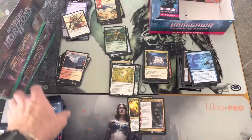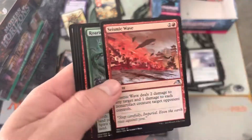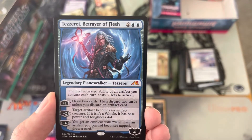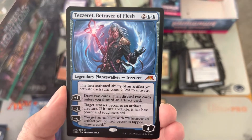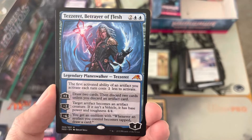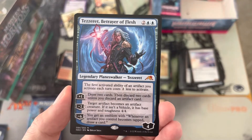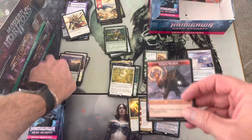And that beautiful mountain and a samurai. We're in the midst of August waiting for Dominaria to go up, waiting to get our orders in. Tezzeret! Haven't even opened him yet in all the Kamigawa I've opened. The first activated ability of an artifact you activate each occurrence costs two less. He's only four mana for four power — that's great. His plus one: draw two cards, then discard two cards unless you discard an artifact. His minus two: target artifact becomes an artifact creature, if it isn't a vehicle its base power and toughness is four four. Minus six emblem: whenever an artifact you control becomes tapped, draw a card. This guy's probably going to be awesome — Brothers War is probably going to have a great artifact theme, and you're drawing a card every time you tap a treasure. Look out for your boy Tezz. I think this is a card that goes way up in the coming months.